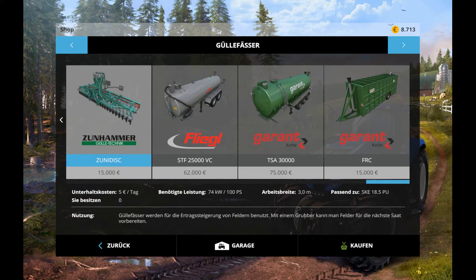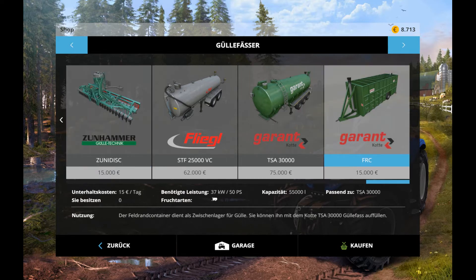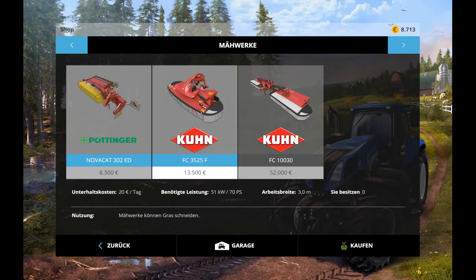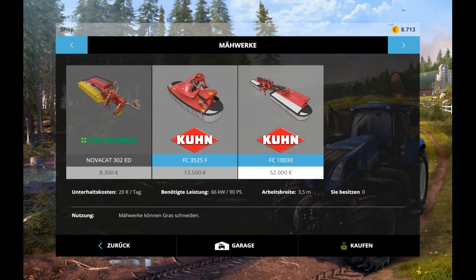Was ist das hier? Güllefässer werden durch die Eintragssteigerung von Feldern benutzt. Okay, das ist der gleiche Tank wie hier, bloß ein bisschen kleiner. Arbeitsbreite 3 Meter – das ist der Gülle-Transporter wahrscheinlich. Grand Container, ja. Haben wir einen Dolly – okay. Hier verwenden wir die Dollys, was ich vorhin gesagt habe.